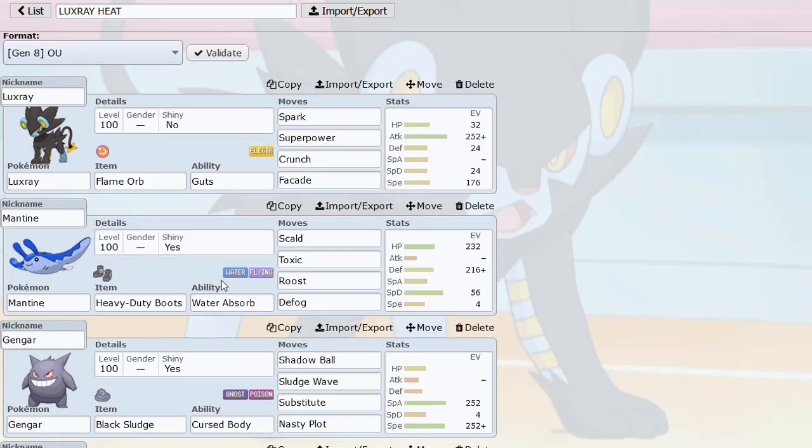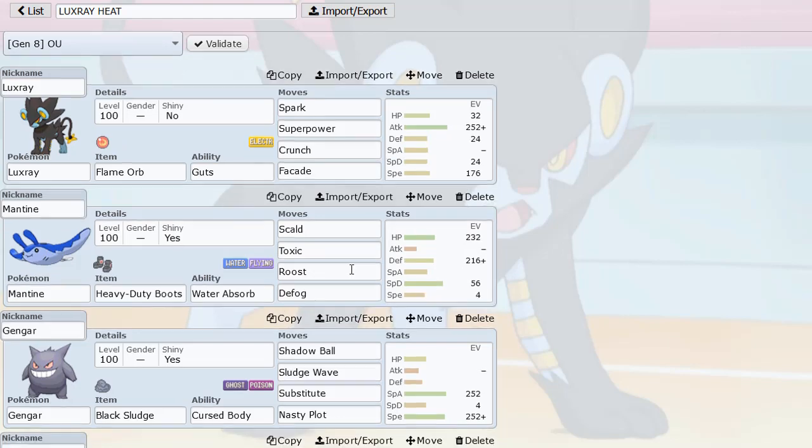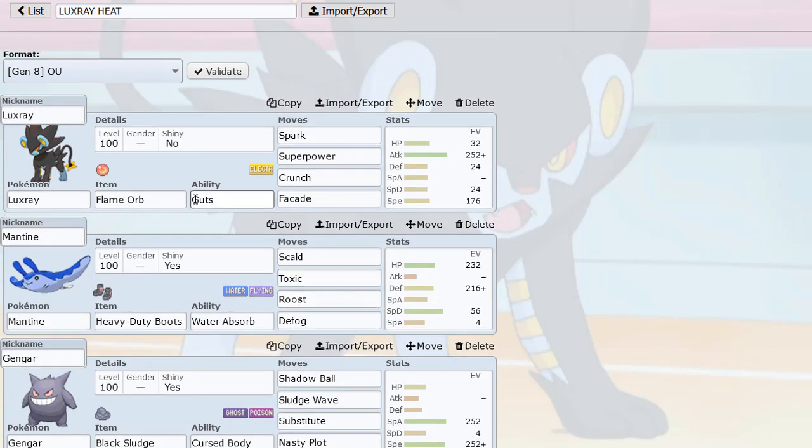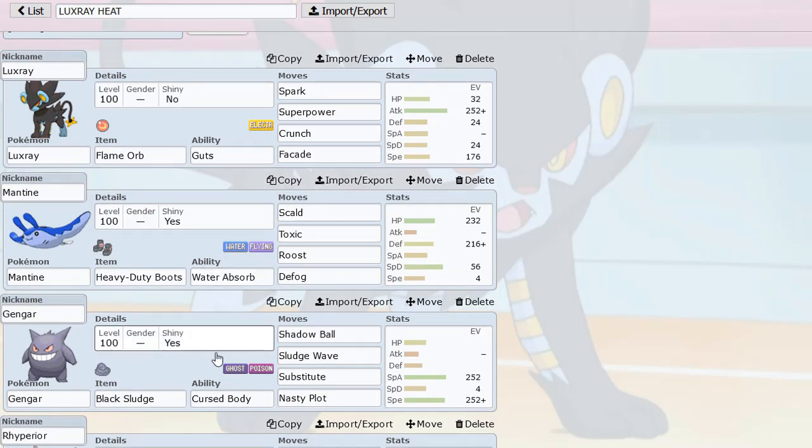We have Mantine here as well — a pretty unique Defogger. It can help versus rain matchups, and with Heavy-Duty Boots you don't take any hazard damage upon switching in. We also have Skull Bash, Defog and stuff, so it's nice with this EV spread. We have Gengar as well — Gengar's really nice because it helps Luxray break down physically defensive Tangrowth really easily, and it breaks through Chansey very easily with Nasty Plot.